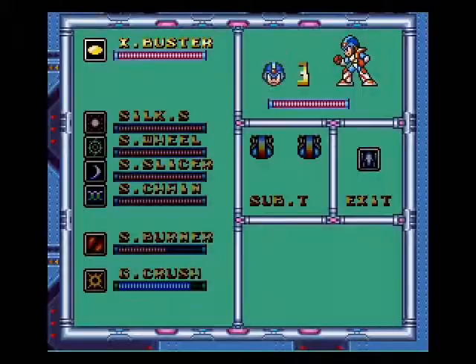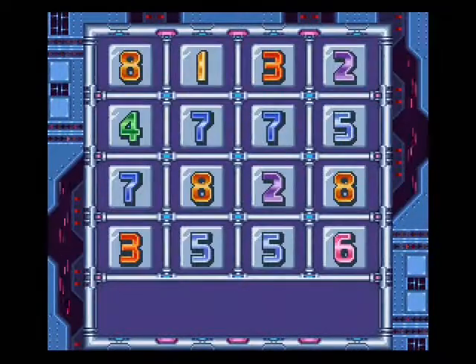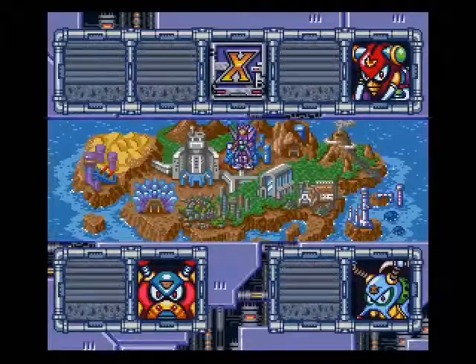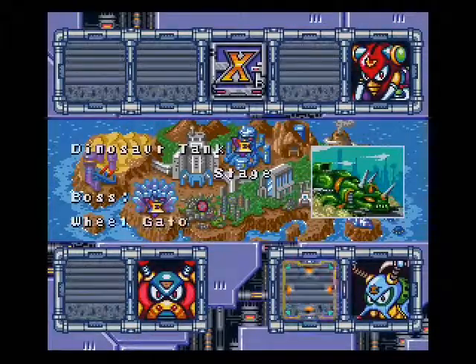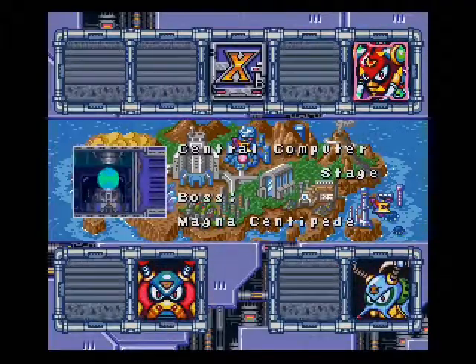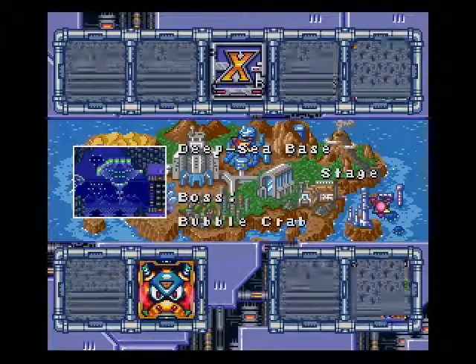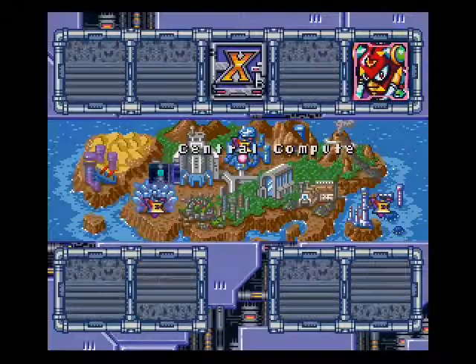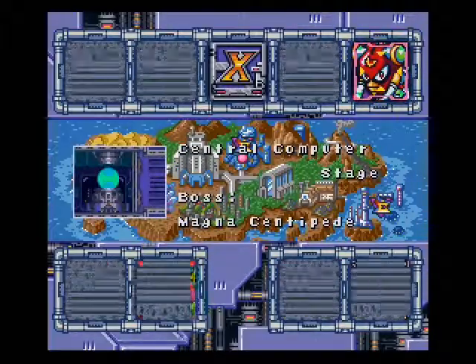Well, that's it, let's exit out. So we're missing two pieces of armor and still missing about two sub tanks — I think there's a sub tank on his stage and on his. Next episode we're gonna take on Magna Centipede. I hate those things, but Magna Centipede in the next episode.